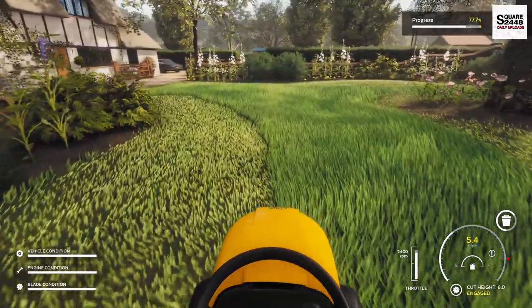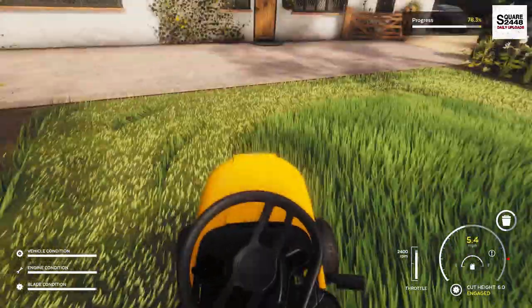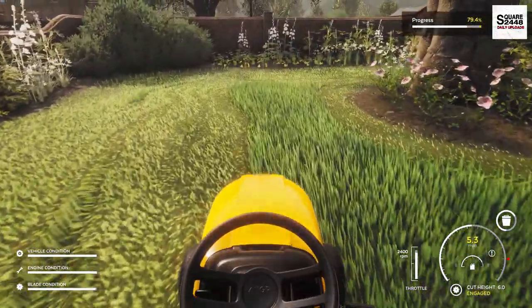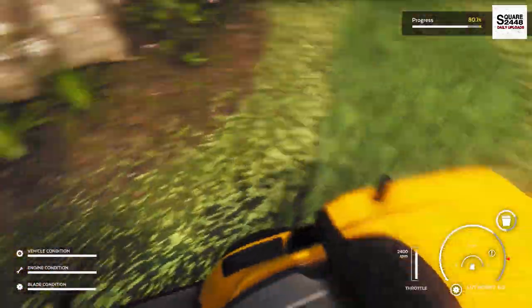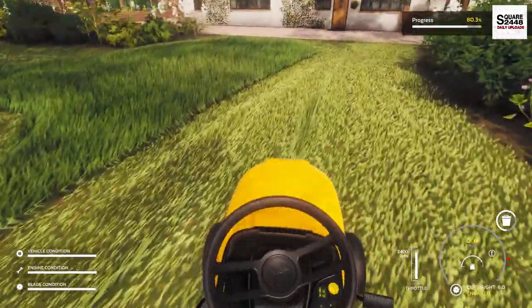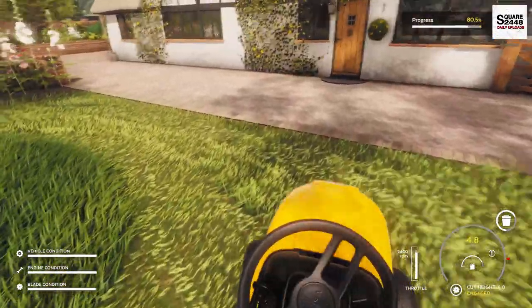We're coming up on the last section. One thing I really do like is just how unique the yard is — a little bit of a hill, a little bit of terrain difference. You also have landscape beds which just adds to the challenge here; it's not just a big open yard. Now with a lawn tractor, there's no zero-turn clearance, so it is a bit trickier. You do have to work with the limited steering.